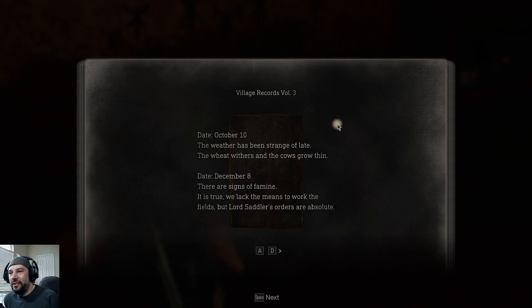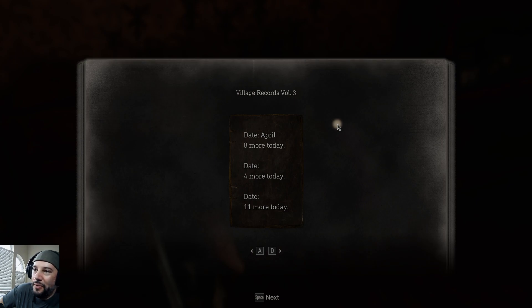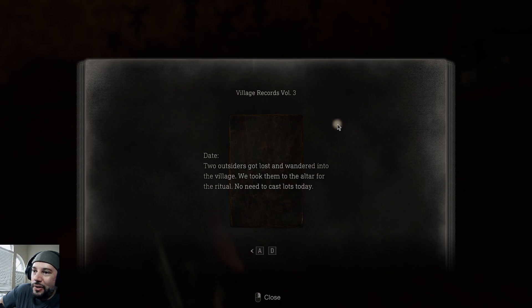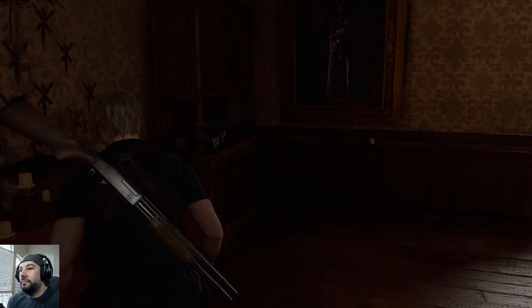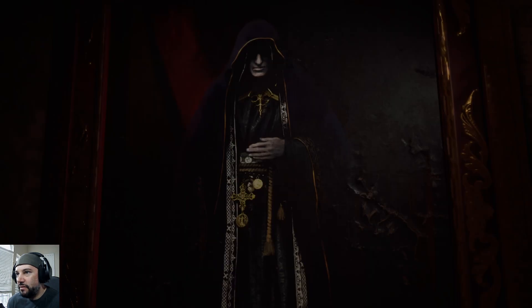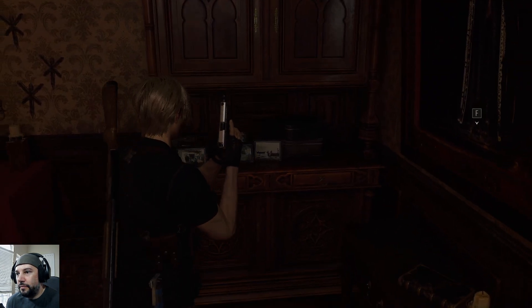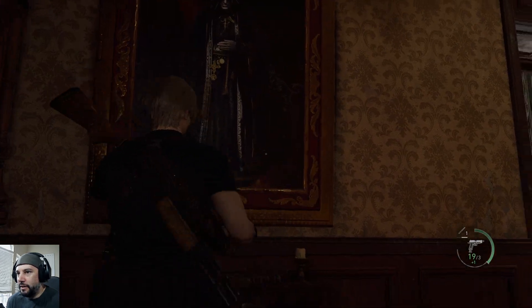October 10th — weather's been strange of late. The wheat withers and the crows grow thin, signs of famine. We lack the means to work the fields but Salazar's orders are absolute. 30 people starved to death, five cows slaughtered, patriarchs gather to cast lots. Six more chosen for Lord Saddler. Two outsiders got lost and wandered into the village — we took them to the altar for the ritual. No need to cast lots today. Creepy man. Gotta do the sacrificial dance.